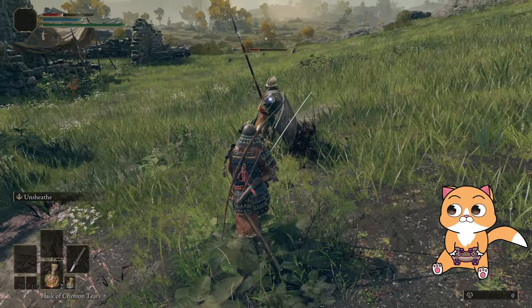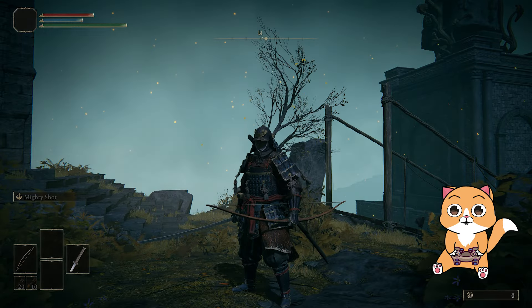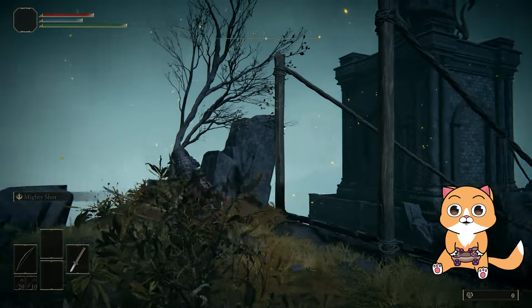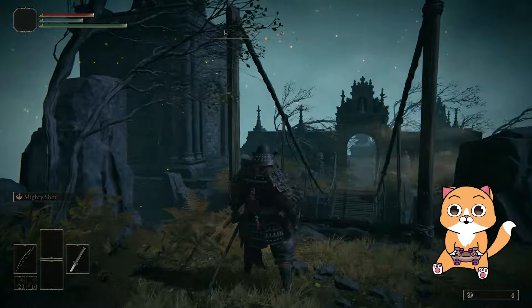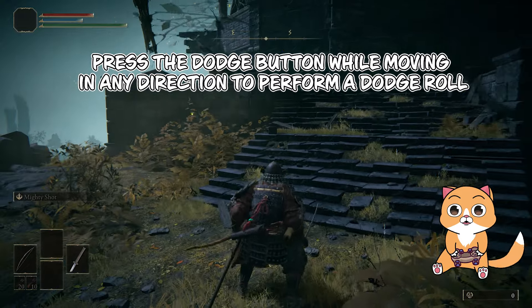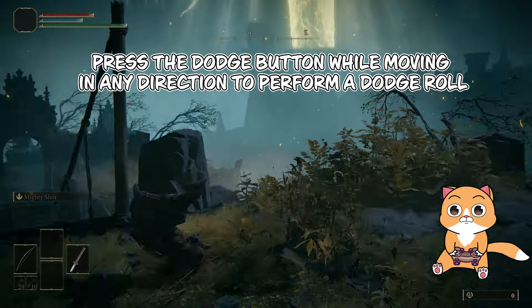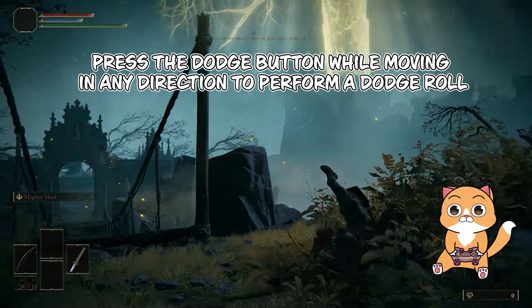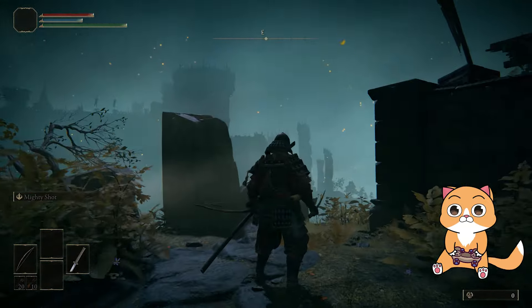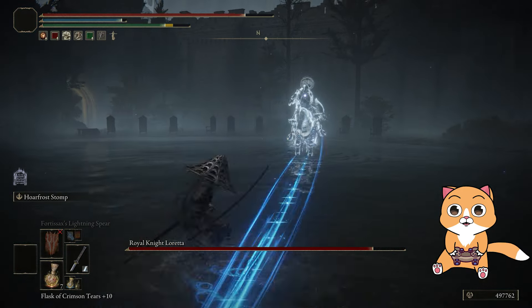I'll get back to the shield, but first let's get familiar with how the dodge mechanic works. When you press the dodge button, your character will step backwards — this is a small step and not a very efficient way to avoid damage, especially as a beginner. But if you press the dodge button while also pressing a direction, your character will roll on the ground in that direction, avoiding damage. This triggers the iframe, or the invincibility frame.